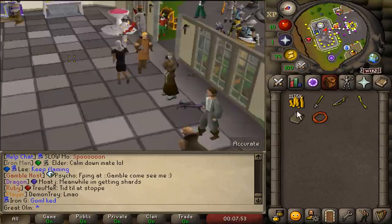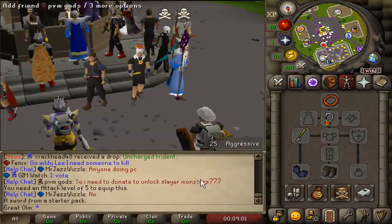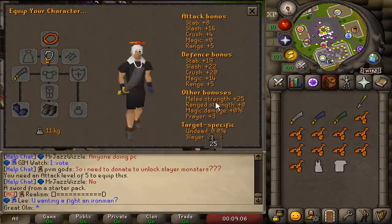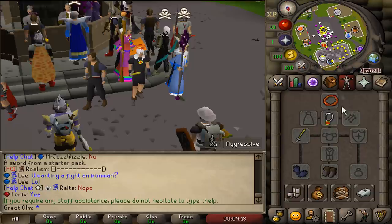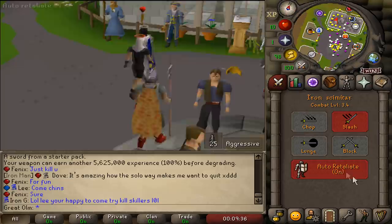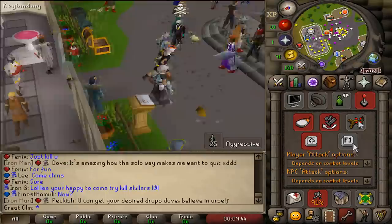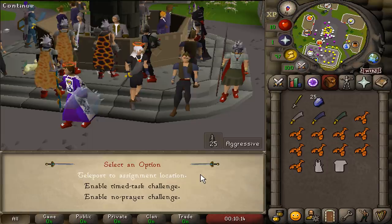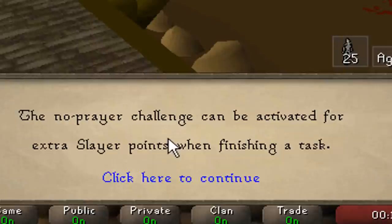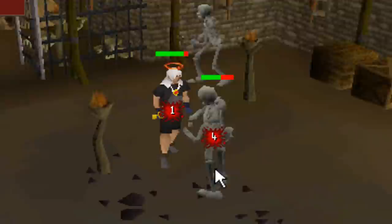Yeah, I guess we need to train our combat, so I'm just going to hop straight into some easy slayer. 25 skeletons, let's go. I just realized this starter sword has 82 strength on it compared to my 25 with an iron scimitar. Something I want to try is bringing this to revs or something - it can earn another 5.6 mil XP before degrading. Since I'm on the easiest game mode I'm probably just going to use iron and not waste it. You can use an enchanted gem to teleport to your slayer task. And you can actually select a no prayer challenge for extra slayer points when finishing a task - I'll enable that.